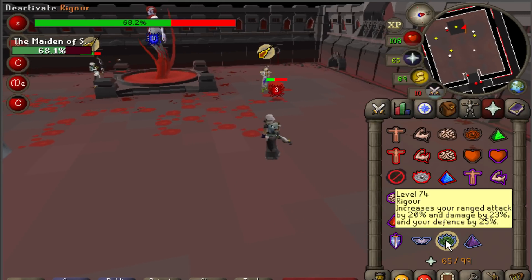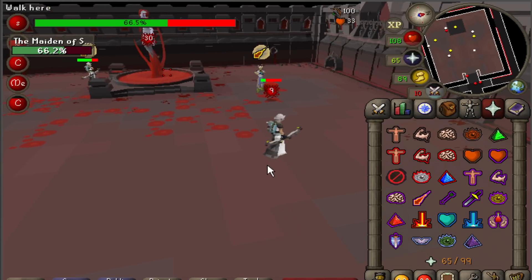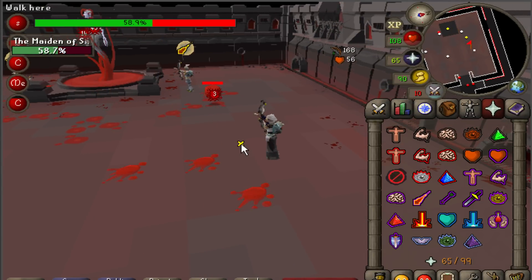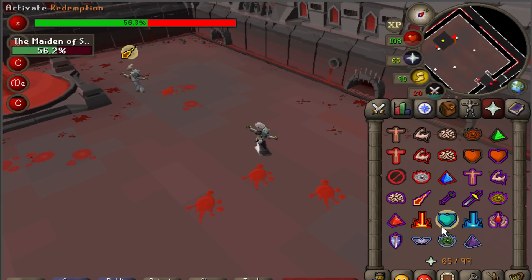There is also an added effect where each Nylocas that reaches the Maiden will make her attack stronger, so that just gives added incentive to kill them before they get there.